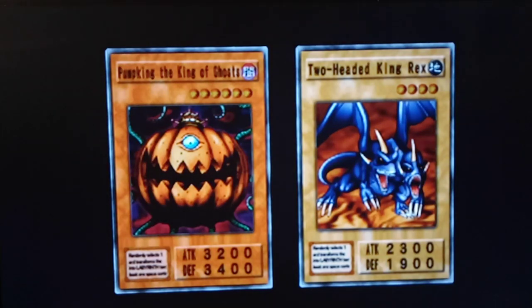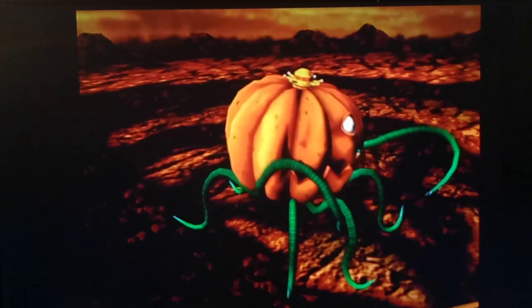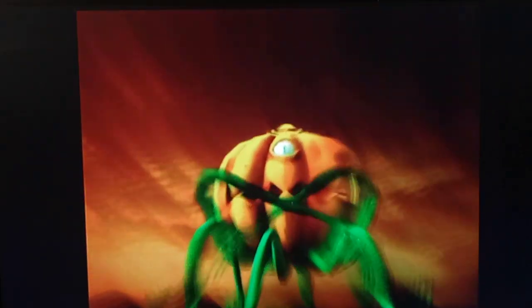Two-headed king wrecks. Yeah, he finally got it with a power up. But it's a little too little, too late, Rex. I guess he used an invigoration. Yeah, because normally it's at 21, decreased by 100. Yeah, he finally got an invigoration on it. What's he going to use? Go, Pumpkin! Rise from the grave! Deadly Go, Pumpkin! Deadly zombie breath! Endoplasmic fortification!